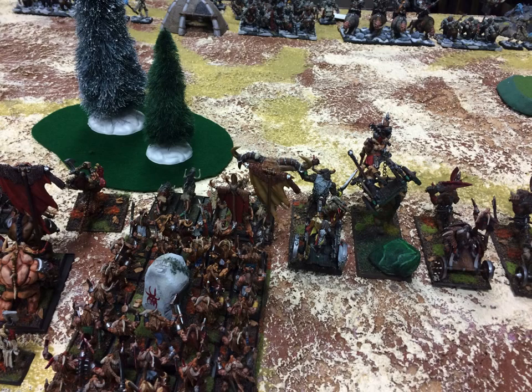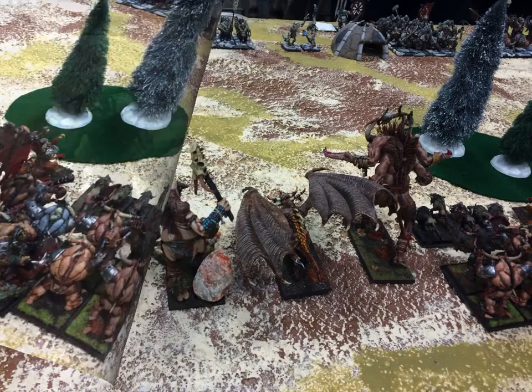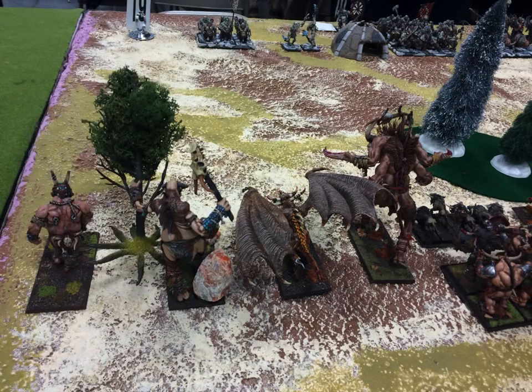I've got the dragon ogre models representing a Razortusk, with a unit of feral hounds behind it. Eight minotaurs — those things hit hard, they're somewhat fragile, but they hit like a ton of bricks. I've got a spellcaster behind him rocking the lore of Wilderness. Got my Gore-Tak, and then all my fast-moving stuff on the left: a Jabberwock and then two vanguarding giants.